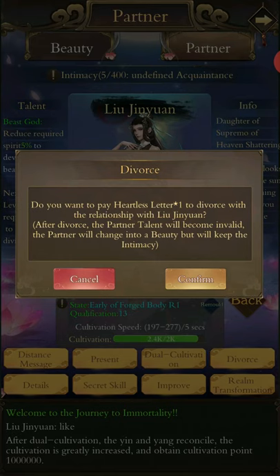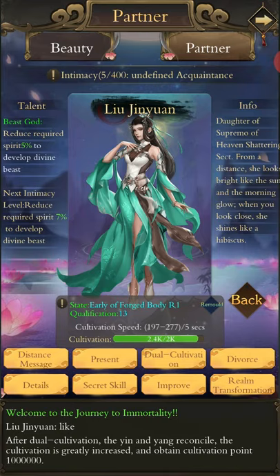Divorce — you don't want to do this at any time. Even if you had a heartless letter, which is what's required for divorcing a partner, you don't want to divorce them. You need them because they are an important part of your battle power. Especially if you are free-to-play, you are not going to see another partner for a long time. I am late core realm and I have not seen another one. You won't be able to divorce them anyway unless you have that letter, so it doesn't matter.